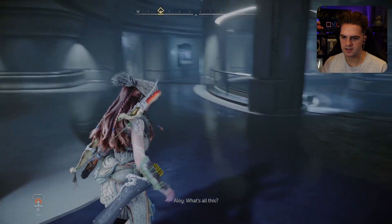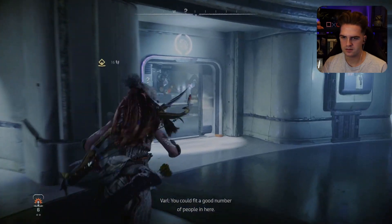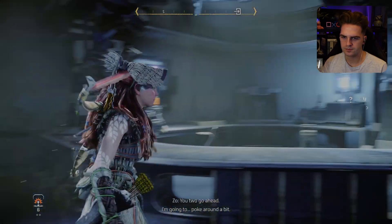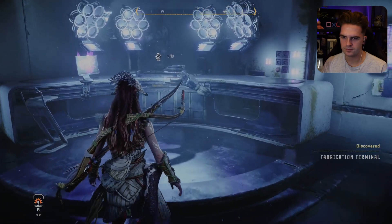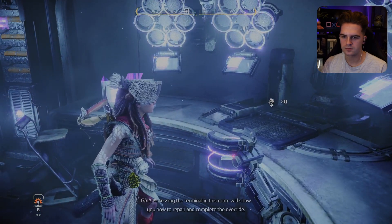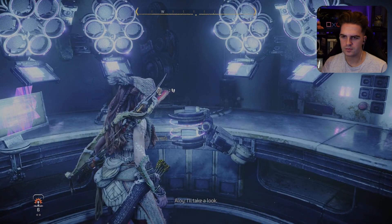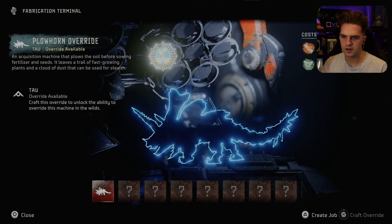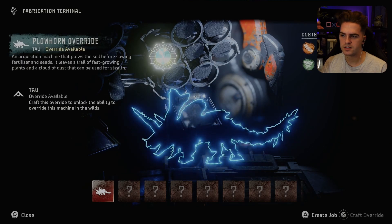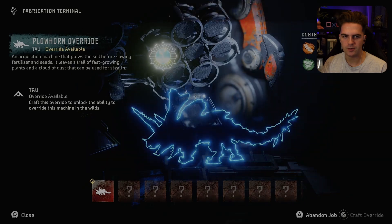Look at the animation. Downstairs — look at this. This was intended as the main gathering space for control center operatives. You could fit a good number of people in here, or maybe just a few. This was supposed to be the lab — that was its intended purpose. Some of the machine data you recovered from the repair bay below us appears to be corrupted. Accessing the terminal in this room will show you how to repair and complete the override. Does that mean I can override Plowhorns? I hope so. We need to get parts to do it first.